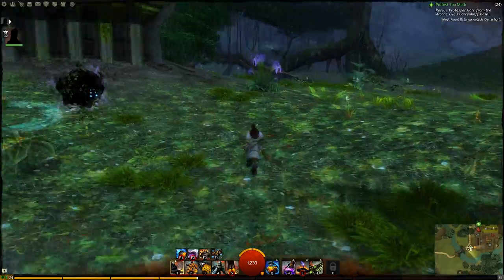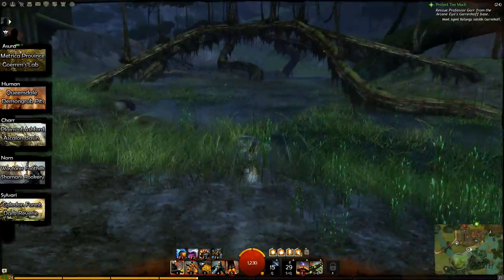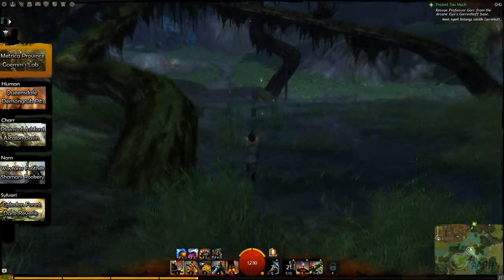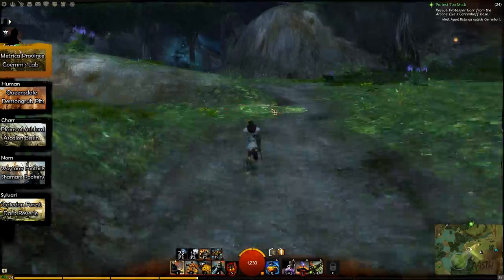Hello ladies and gentlemen, my name is Haste and this is a quick guide for the starter zone jumping puzzles in Guild Wars 2. We're running towards an area — we're currently in the Metrica Province, the Asuran starter zone, and the jumping puzzle here is called Goom's Lab, which you may have noticed if you ever bothered to look up into the air.